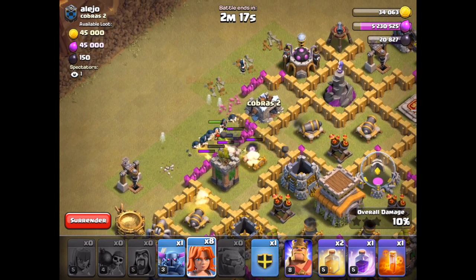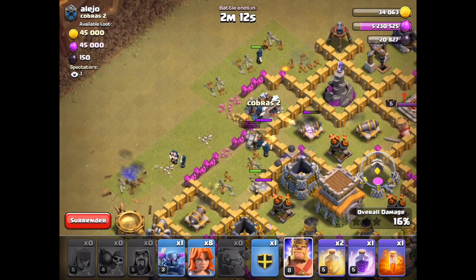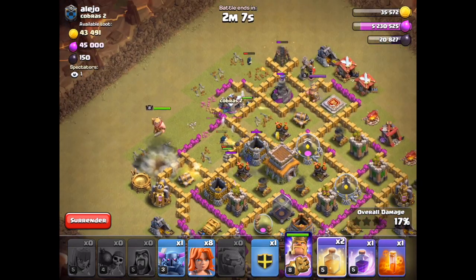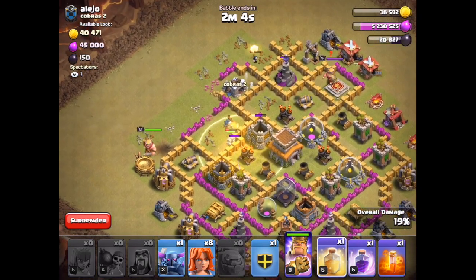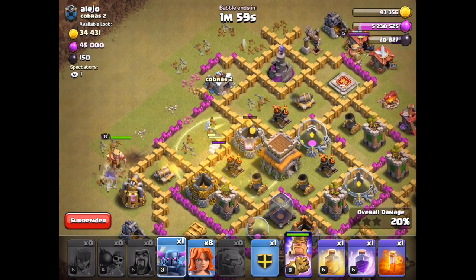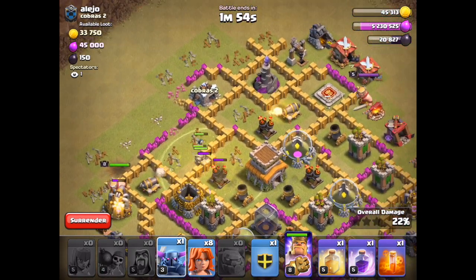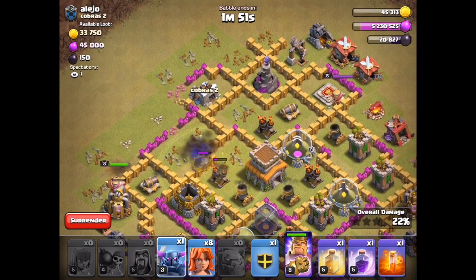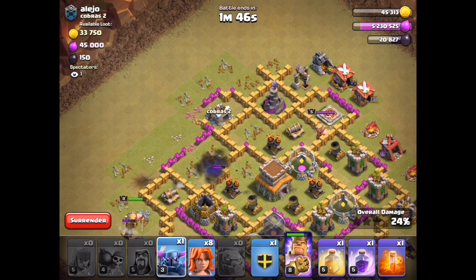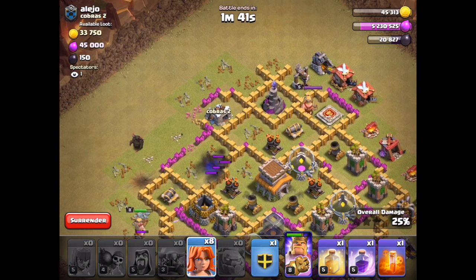As you can see I've got this going. They're kind of splitting out — that's not what I want. We're gonna use the Barbarian King to take out those outside buildings so we can go ahead and center in our Valkyries to do the rest of the work. Now send in the PEKKA to take out the cannon.